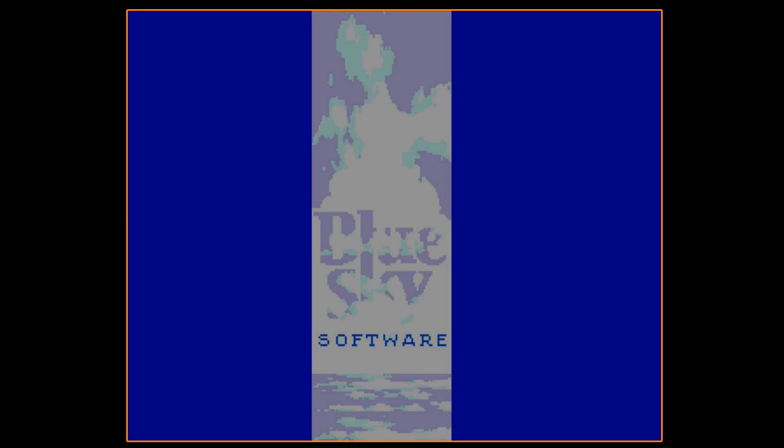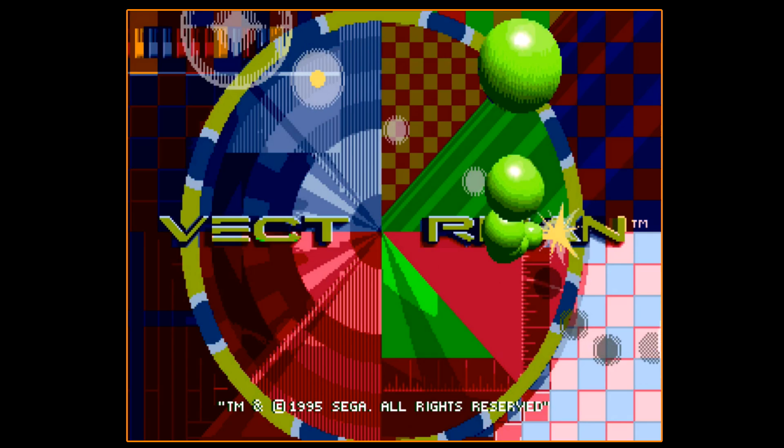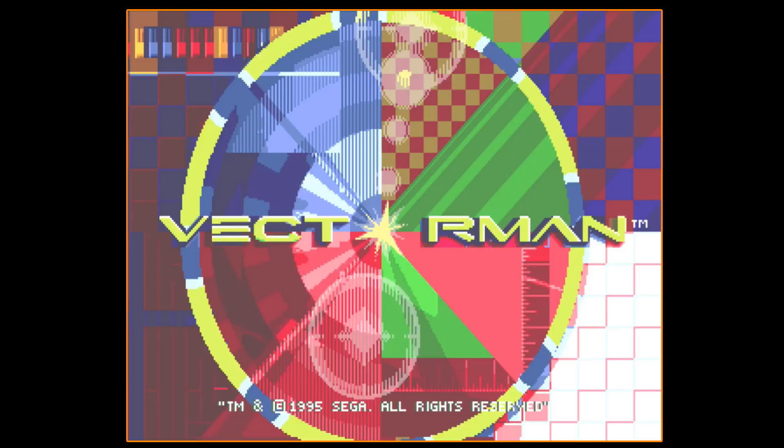Hey everyone, Austin here again with another Let's Play video. Today it's going to be Vectorman for the Sega Genesis slash Mega Drive. This is a side-scrolling action platformer with run-and-gun elements and a very solid Sega Genesis game. Fairly late release as well. If you've never played this one before, I definitely recommend checking it out. It is a very fun game.